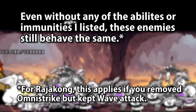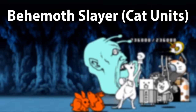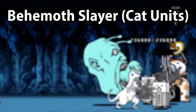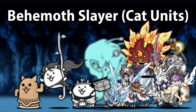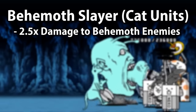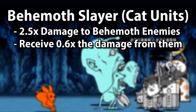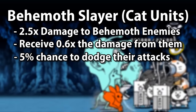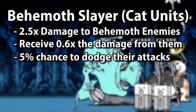Perhaps the real ability brought by Behemoths is the one exclusive to the side of the cats. Behemoth Slayer is a special ability available on units meant to counter Behemoths, such as egg units, UL true forms, and stone evolution units in general. Behemoth Slayer grants a 2.5 times damage bonus versus Behemoths, makes them only take 0.6 times the damage from Behemoths, and gives them a 5% chance to dodge the attacks of any Behemoth enemy. These are all really powerful effects, though the last part is more of a cherry on top.